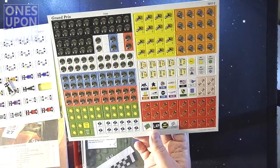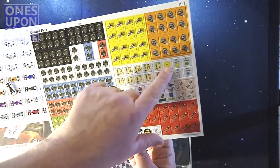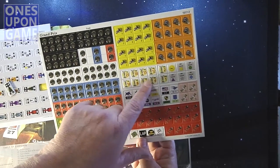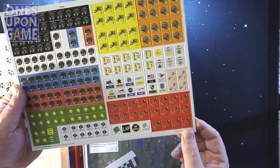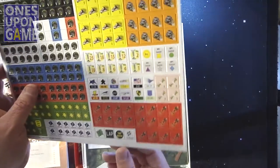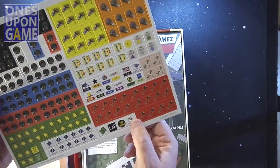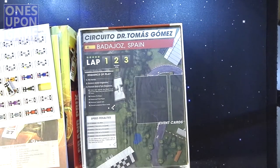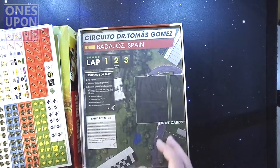So you get your tire wear, some double tire wears, and various engine damages. You only get points for the first ten racers. There's a current leader marker and a lap marker. The first player token has a gray and a white, so I assume that's probably what's going to distinguish which side of the car you're using so you can flip them. But again, reading rules will probably help.